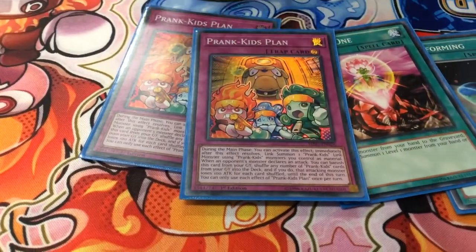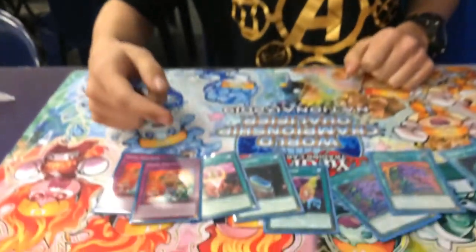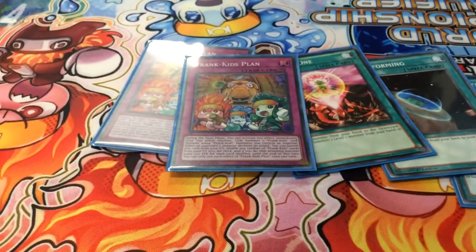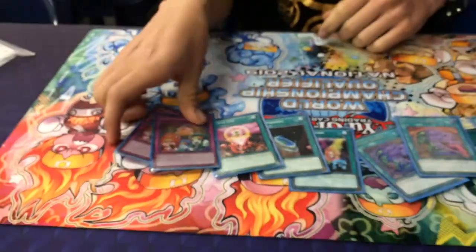You can play one copy but it's good to play two just to side it out. What Fancies does is let you link summon on your opponent's turn. Also, if it's sent to the grave you can banish it to send any number of Prank Kids cards from the grave back to deck, and your opponent's monsters lose 100 attack.